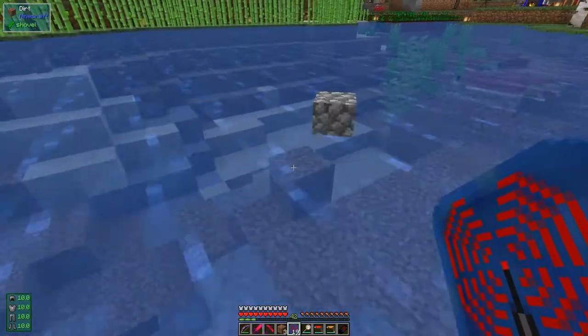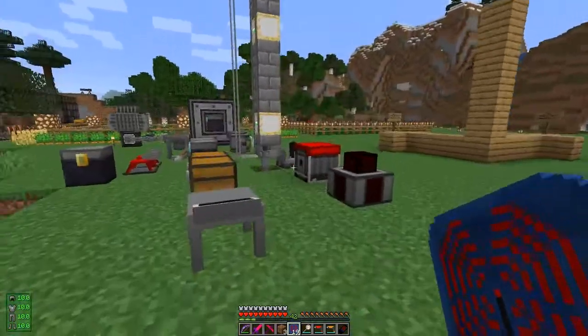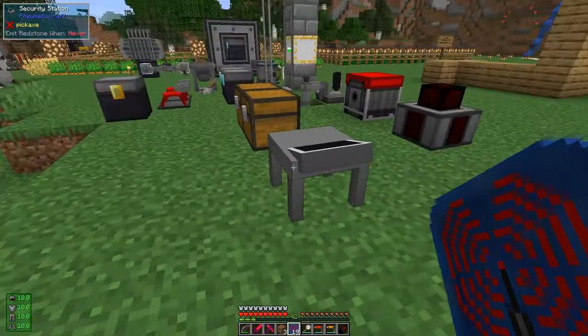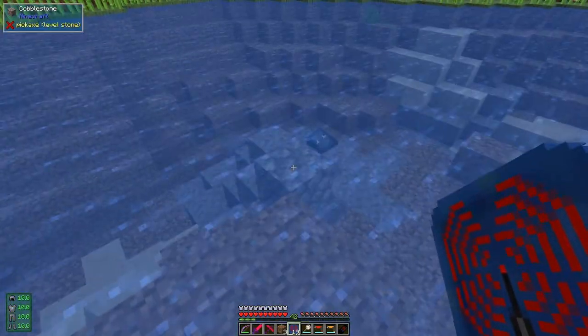There it goes - lands on the point, blows up a few blocks, not too many as it happens. Did it kill anything? Maybe it could have killed some fish - that's a technique for fishing! As you can see, three blocks have blown out of here but that's no big deal. We can also shoot things like arrows.